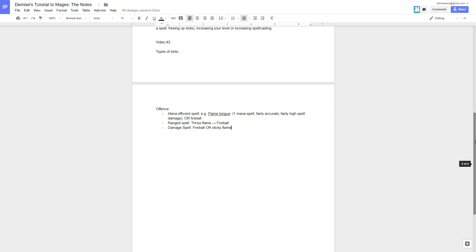So we want mana efficiency, range, and damage from our spell arsenal. Sticky flame is mana efficient, fireball is mana efficient, flame tongue is mana efficient. The reason fire elementalist is so good is because all these spells do multiple things - fireball is mana efficient, ranged, and damaging; sticky flame is mana efficient and damaging; flame tongue is super mana efficient. That's why fire elementalist ranks among my top most recommended starting spell books.